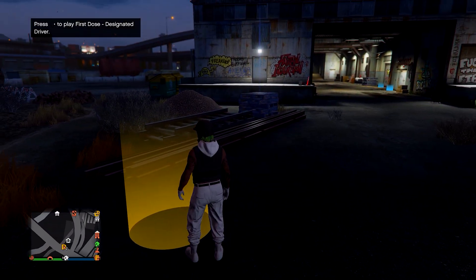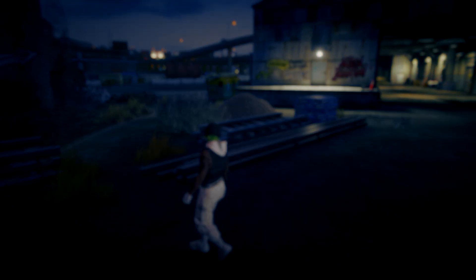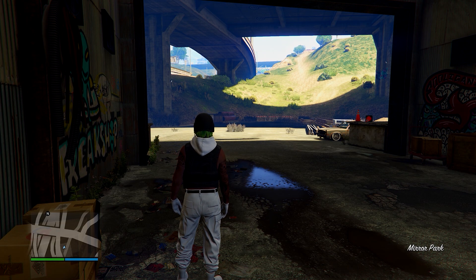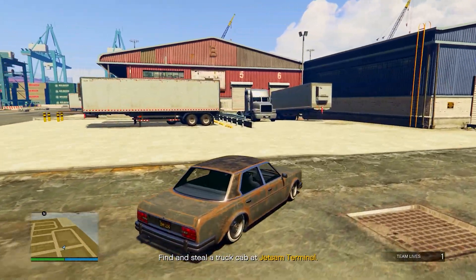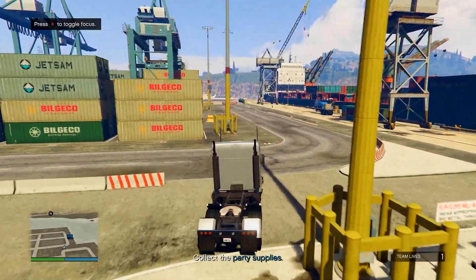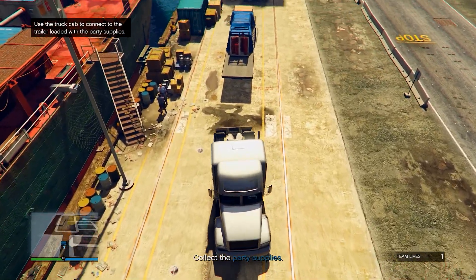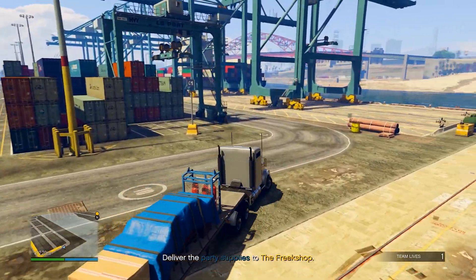Make sure you have the outfit you want the duffel bag on equipped, then go into the golden circle and press right D-pad to start the mission on your own. Follow the steps: head to the golden circle on the map, find any truck cab, get in the cab, then go collect the party supplies. Reverse up into them and they should attach to the back. Once attached, start driving to the golden circle.